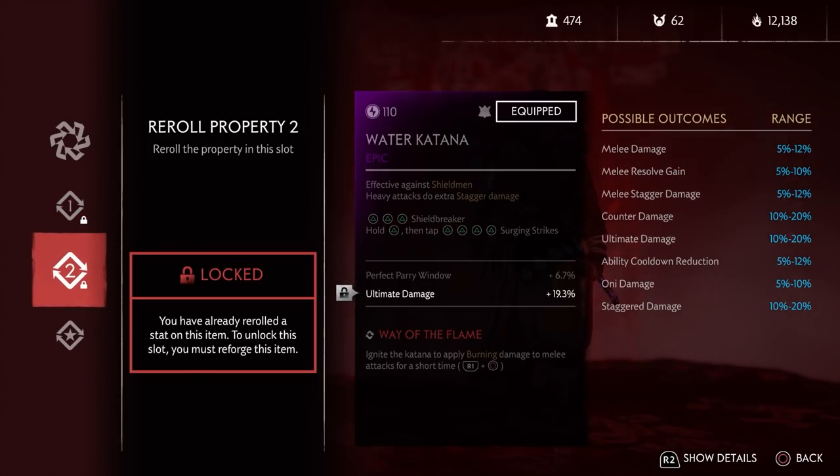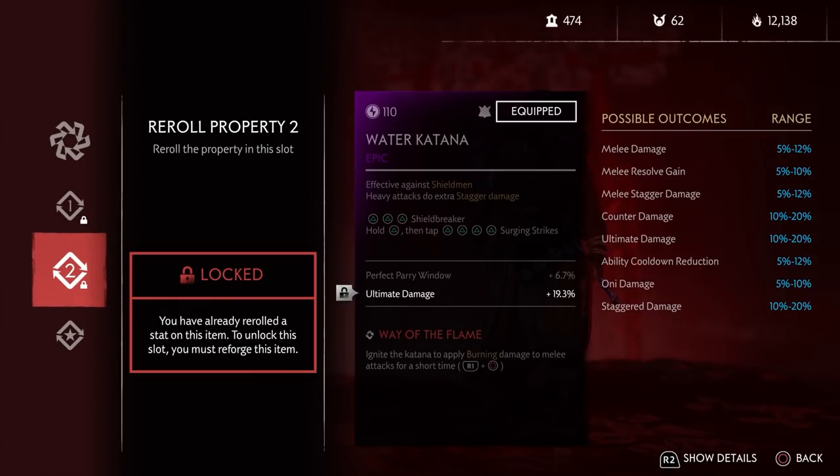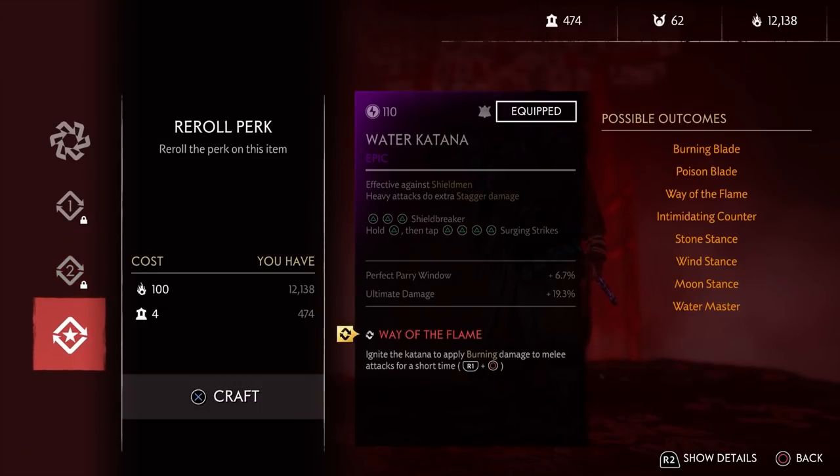For the second perk slot you can either go for ability cooldown reduction, which goes up to 12%, or up to 20% ultimate damage. I rolled ultimate damage so that's what I've been using, but for this build ability cooldown reduction at 12% — if you get that lucky roll — is going to be the absolute best. An extra cooldown reduction on top of that perk we already picked is going to add together really nicely and let you spam those explosive arrows even more. Ultimate damage is pretty good too, but ability cooldown is better.